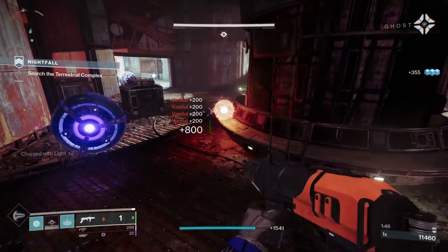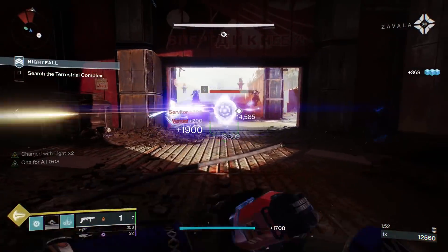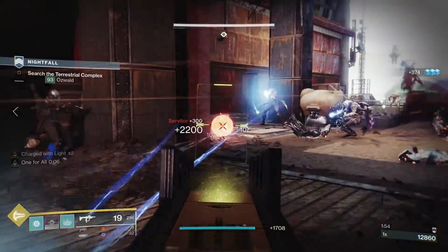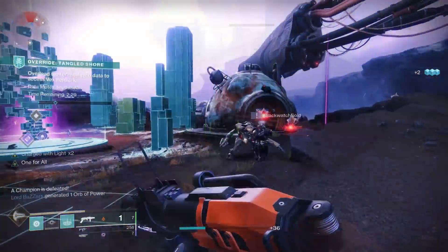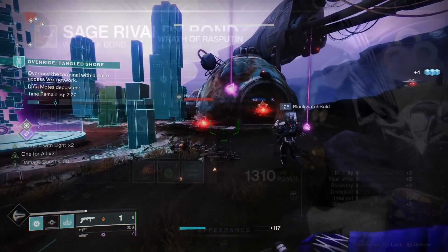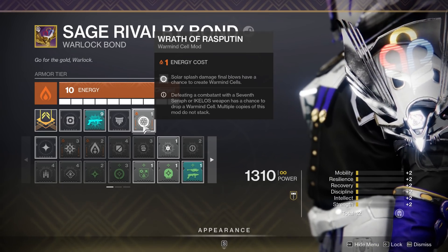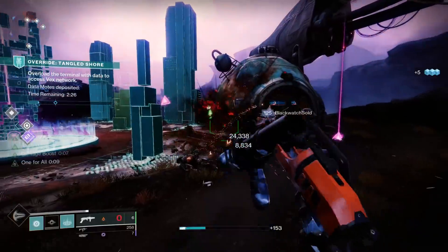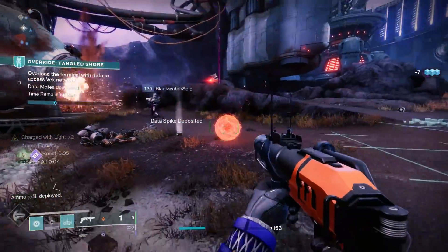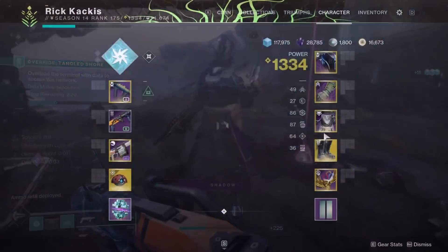First and foremost, this is the only non-sunset solar special grenade launcher in the entire game. That means this thing can produce Warmind Cells — like you're seeing in the background gameplay — and it's able to do that with the use of the Wrath of Rasputin mod: solar splash damage, which because this is a grenade launcher makes up almost all of its final blows, has a chance to spawn Warmind Cells.